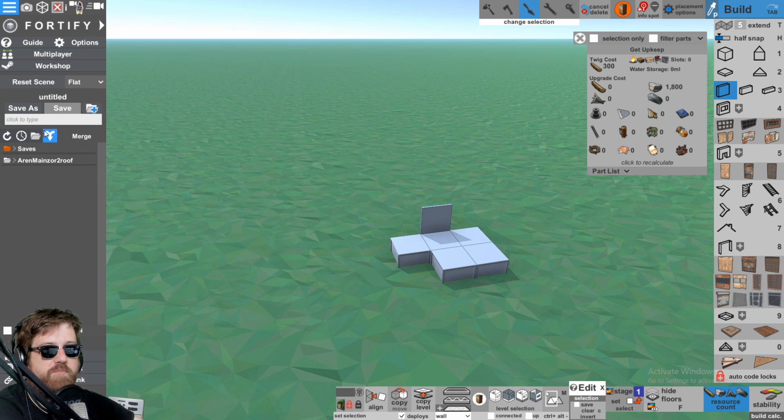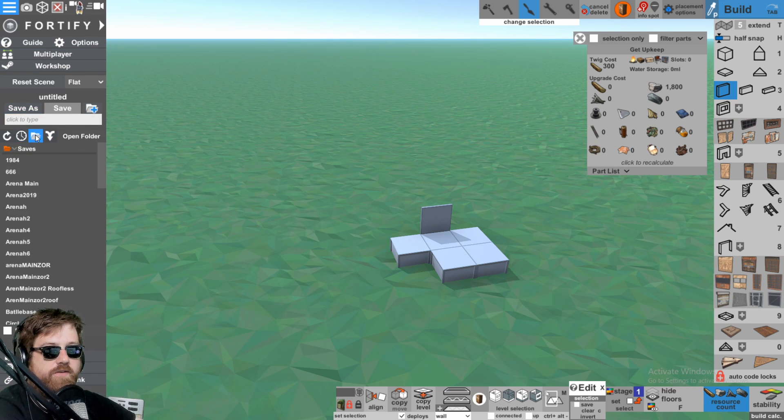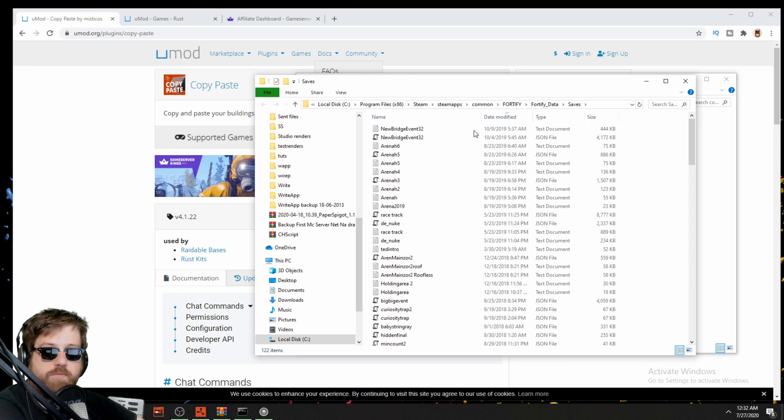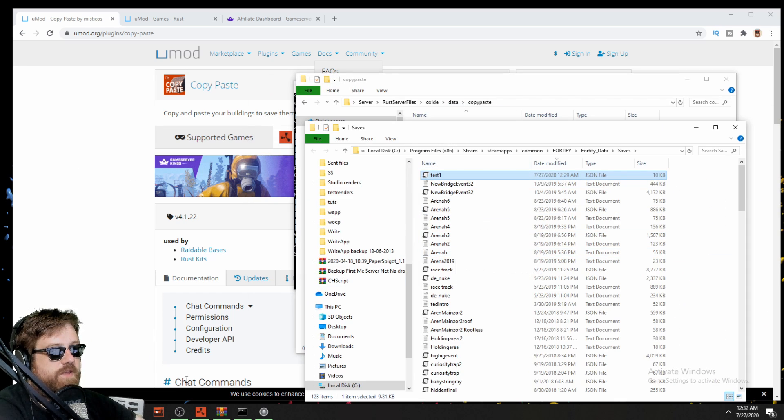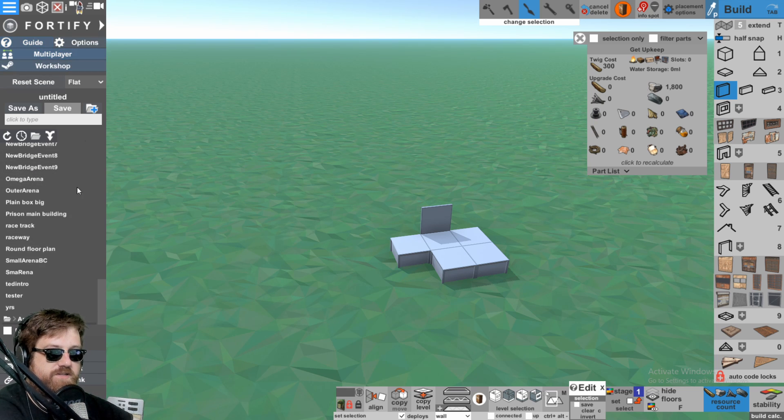Whatever you copied, you can also open up in here. If I click on the left to open up the menu, I have the saves folder. If I go there, I can open this folder, which will open it up in my Explorer. I can then take that file, test one, and drop it in there or copy it. If you want to keep it in your Rust server of course, you will see it's not in the list because it's not a Fortify file — it's a copy paste file.